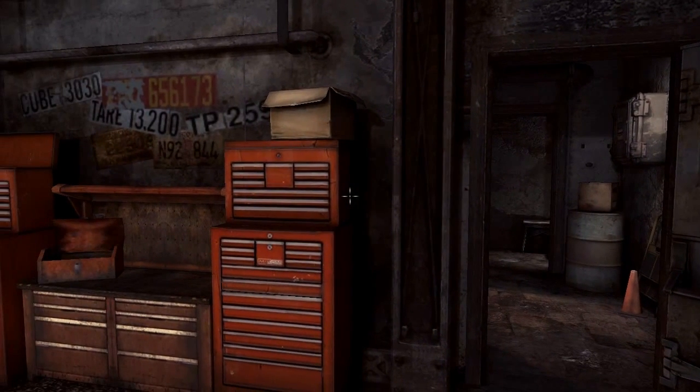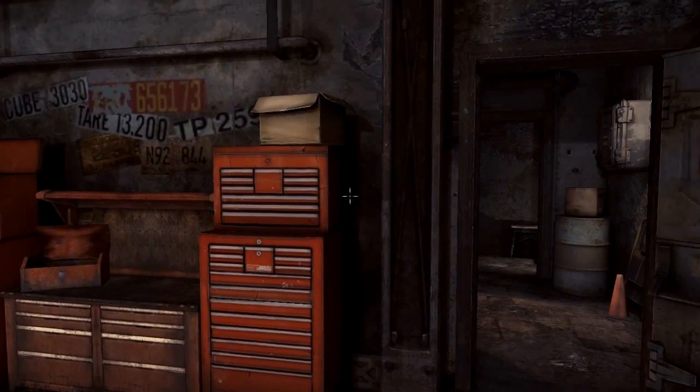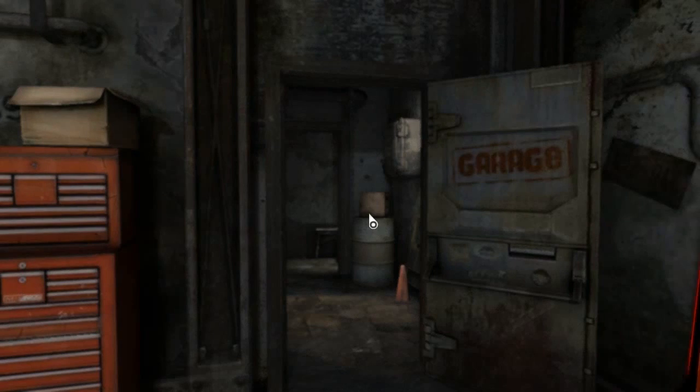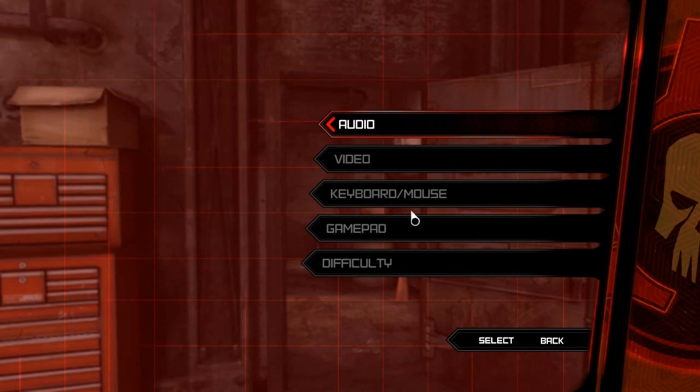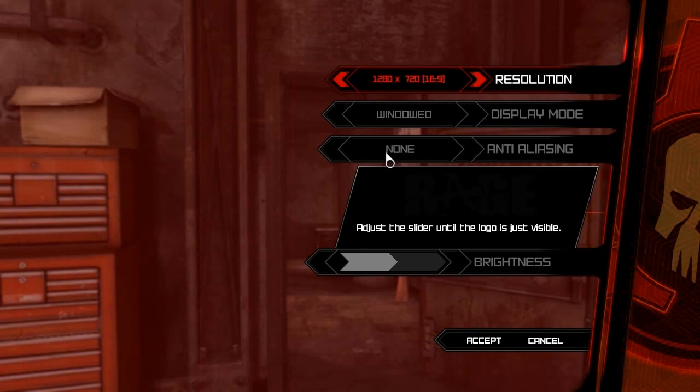I'm running this at 1280x720 resolution — not even maximum resolution. You might say to make the graphics options less intense, which I really shouldn't have to do. But you go into video settings and you can't do anything about it. So, what the fuck?